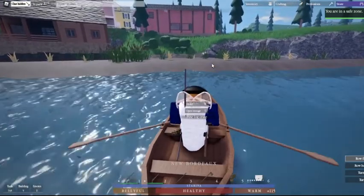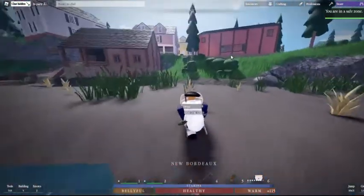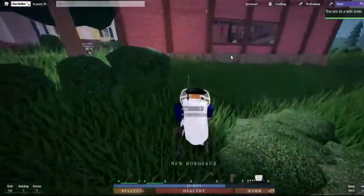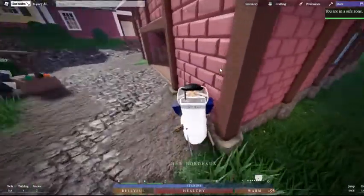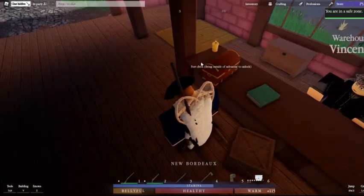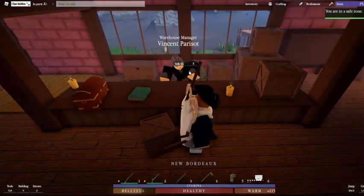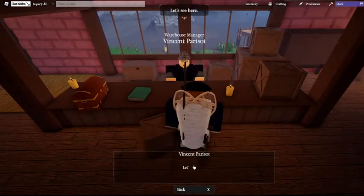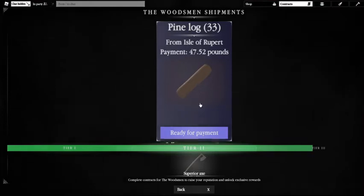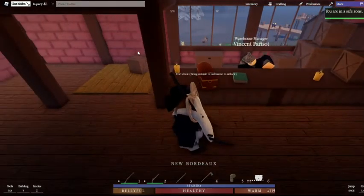We come to the shore like so, and run with these by holding Shift. This is a way you can make money and level up your Woodworkers Guild, which is the hardest guild. You talk to this man and turn it in — from 33 we got 47 to 52 pounds, and that's a little bit of XP at the bottom right. You can do these forever and the crate spawns back.